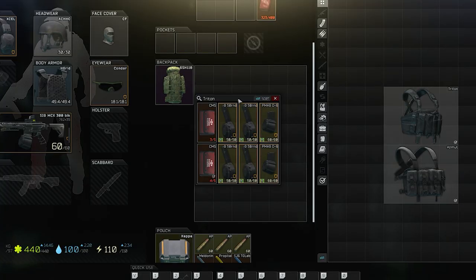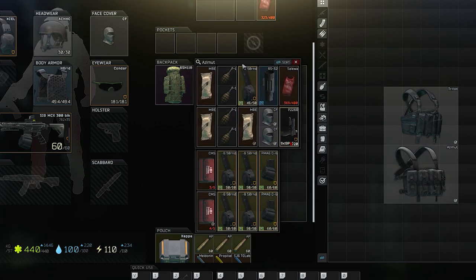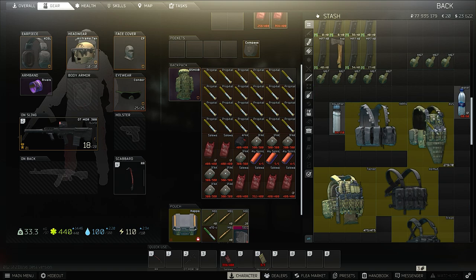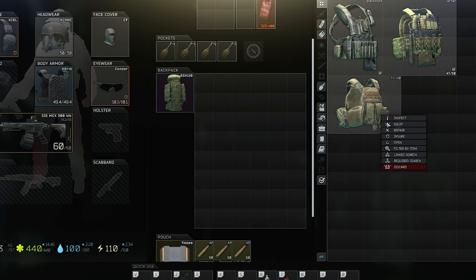A good rig is something like a Triton — it will allow you to store four more cells than it takes up in your backpack. A better rig is something like the new Azimut rig; it takes up the same amount of room as a Triton, but it can store 20 cells of loot within it. The best rigs can hold huge quantities of loot. Examples of these are the TV110, AVS, and MPPV rigs. These rigs take up a small amount of room in your backpack but can hold over 20 slots of loot, with the AVS holding 24 cells, including two 2x2 cells for helmets and other larger items. As you can see, they make a huge amount of room in your backpack.